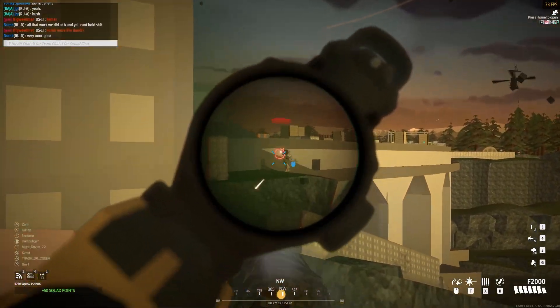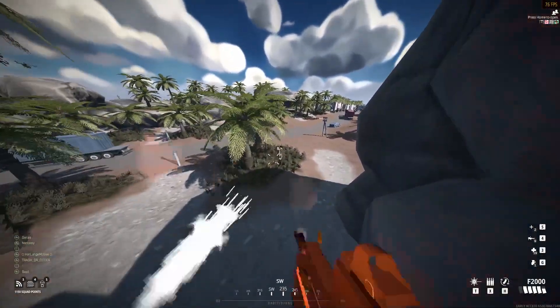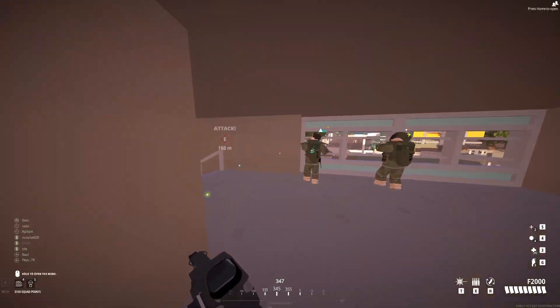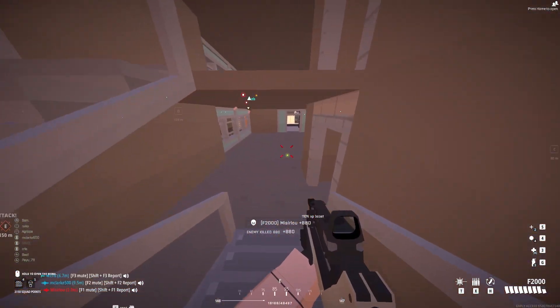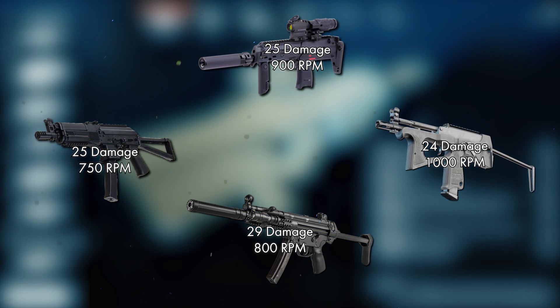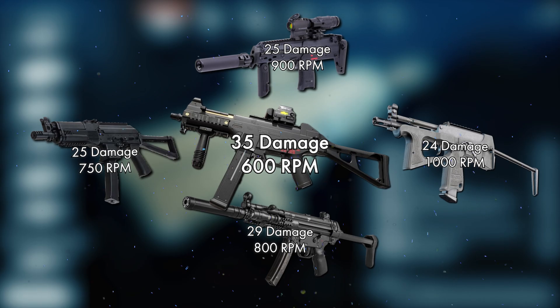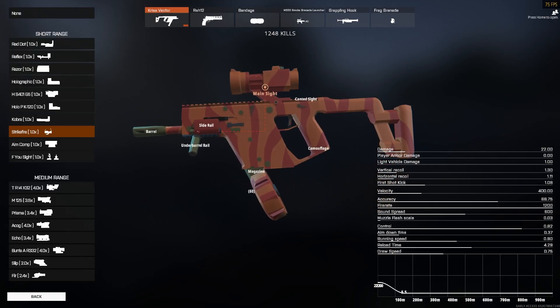So at this point I was thinking: alright, it can't compete at medium range. Maybe use it like an SMG — getting close, low damage, low recoil, high fire rate. That's basically an SMG, right? Well, the Vector does 22 damage, and that's a good SMG. Let me show you why.